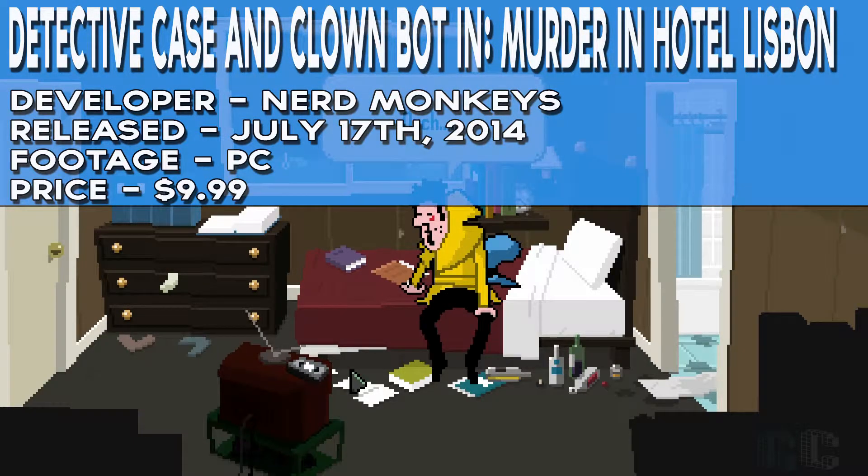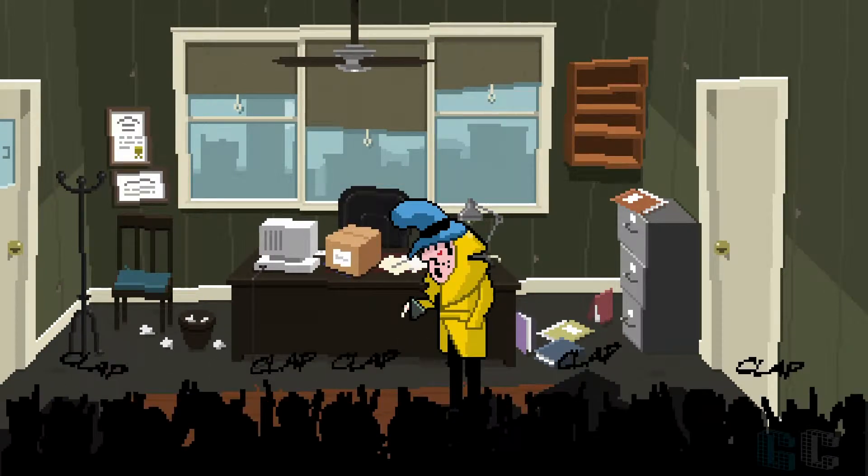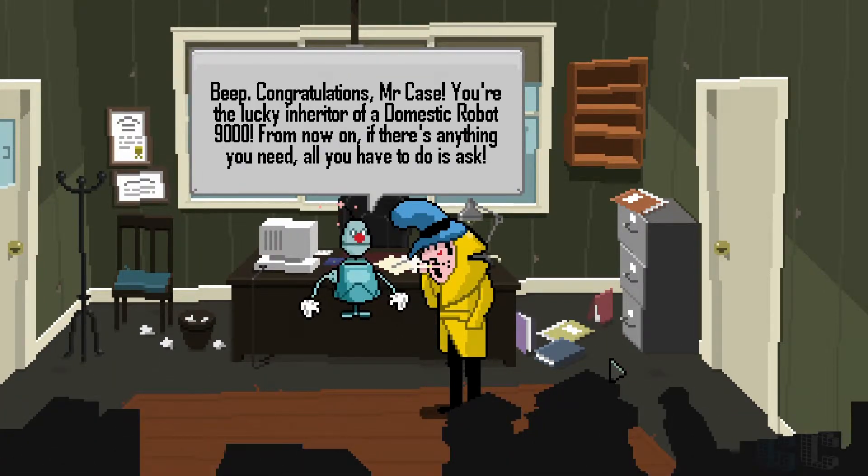Justin Case is a private investigator who is down on his luck. That could be due to the fact that he's a drunken degenerate with little to no actual detective skills. Lucky for him, he received a very special present in the mail — a Domestic Robot 9000 inherited from a long lost relative.